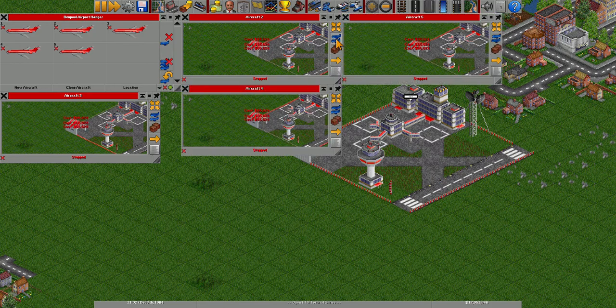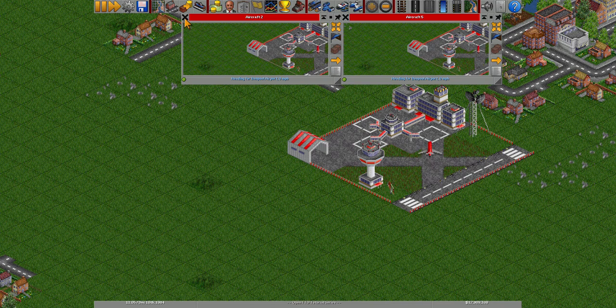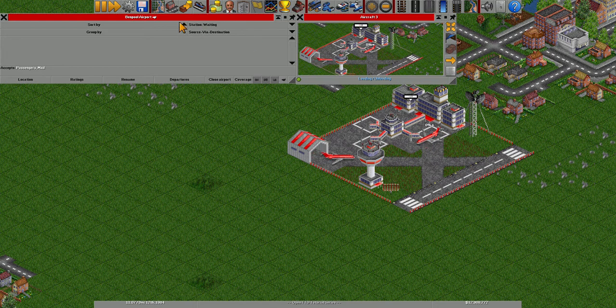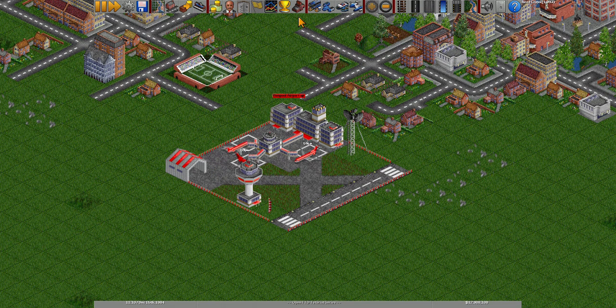Now let's clone the aircraft — six aircraft should be good for now. The planes are up and running; there's one in the taxiway already loading. Airports are also one of the main factors in town growth, so if you want large mega cities, I'd advise using airports as one of your main sources of transportation.